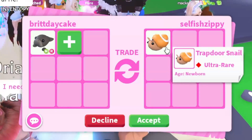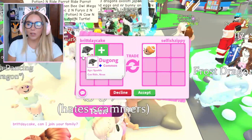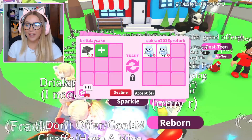It's gonna take me a while to remember these names, but for our first offer, somebody offered a Trapdoor Snail. I traded my only Trapdoor Snail today — I did not realize how hard those things were gonna be to get — but I don't think that's enough for the Neon Doogong, so we're gonna decline.